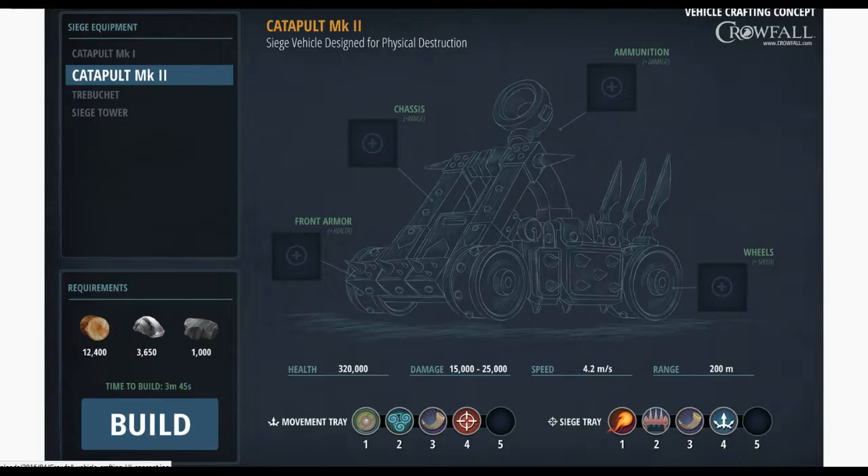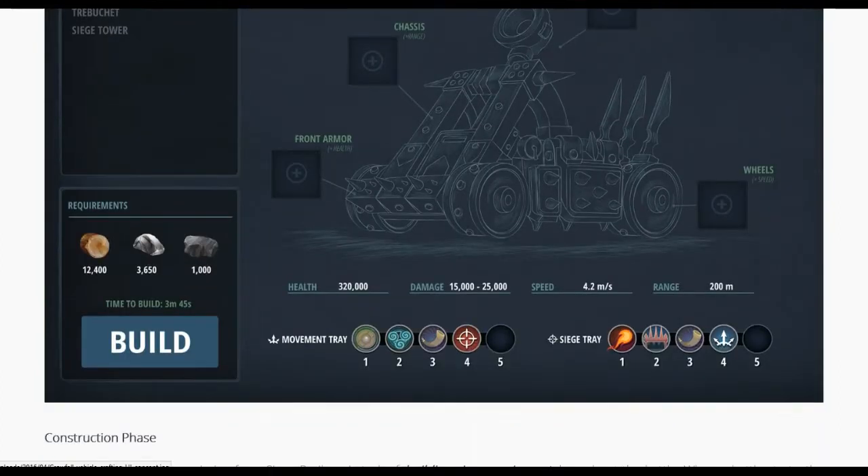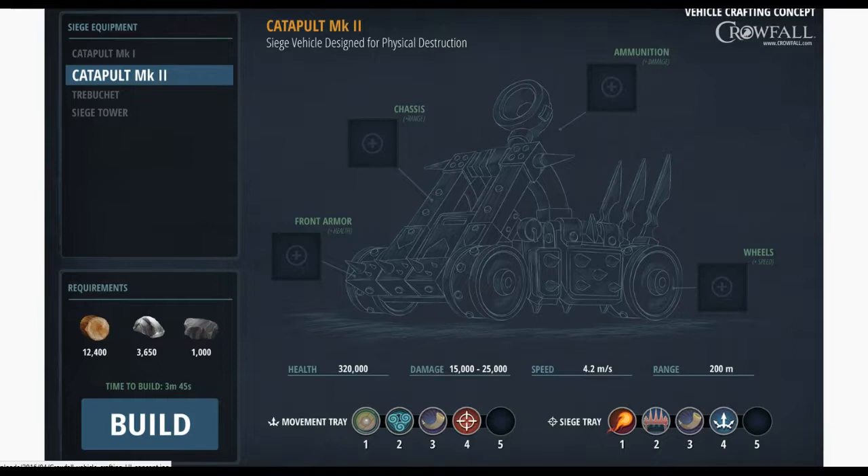What they're showing us now is the crafting concept behind making these things, and it's really cool. There's a quick build time - three minutes and 45 seconds. I'm assuming these are going to have a very short duration max lifetime. You're not going to be riding around in a catapult forever; it's probably going to have like a one hour, or 15 to 20 minute window of life.